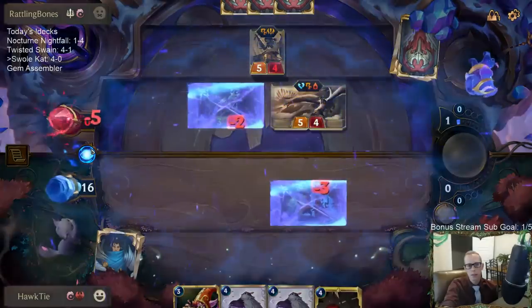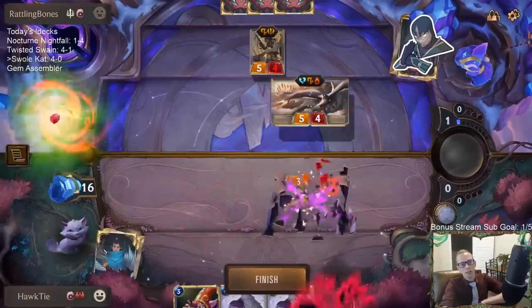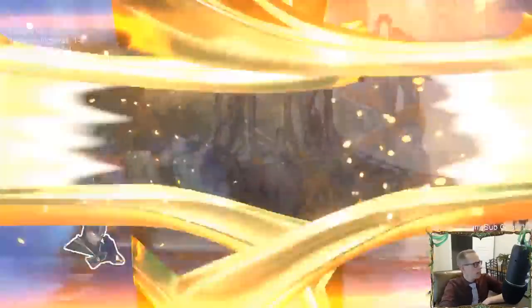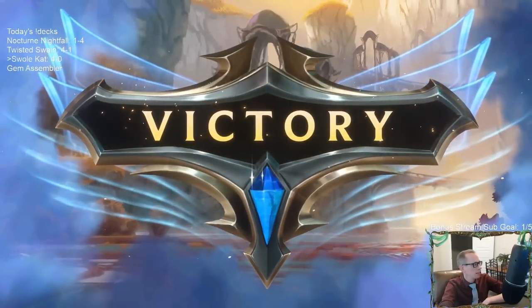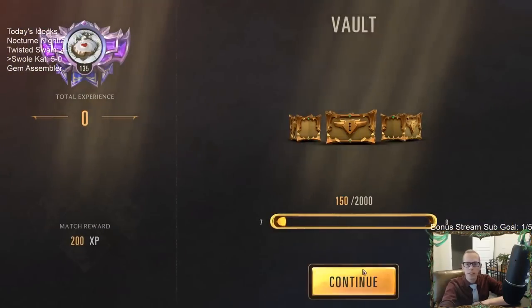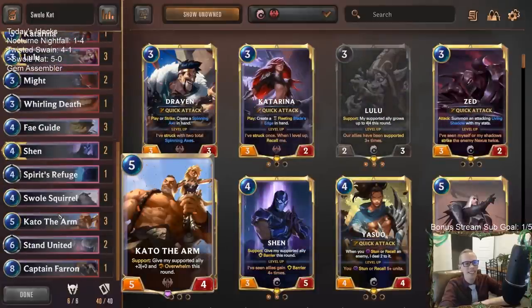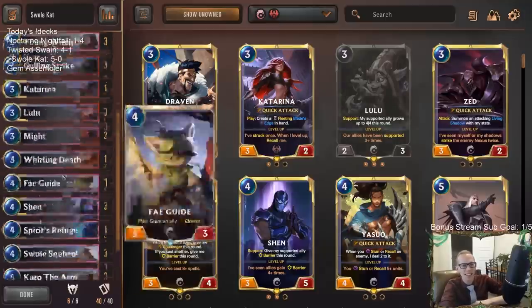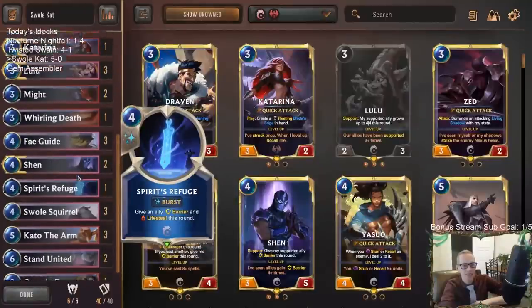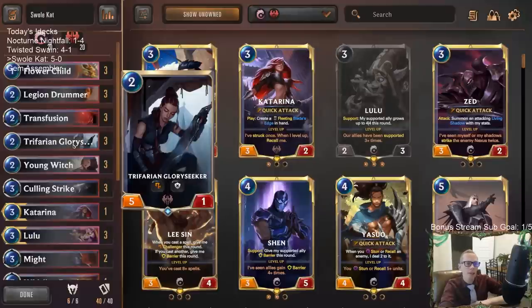Alright, that should be lethal — there we go. GG's! Wow, 5-0! Fought through some Spirit Refuges there — awesome. GG's, that was a good win and just a good 5-0 for our Swole Cat — Kato, I know that's not how you say it, but close — Cat deck. Katarina got to do some cool stuff there that last game. Swole Squirrel did its thing. The MVP of our deck is honestly Trifarian Glory Seeker — Glory Seeker with Quick Attack, that Challenger Quick Attack combo is kind of the MVP of our deck.